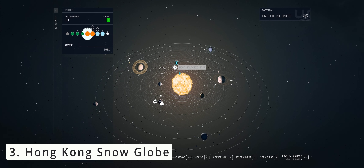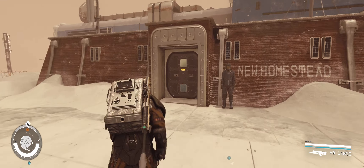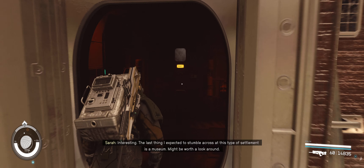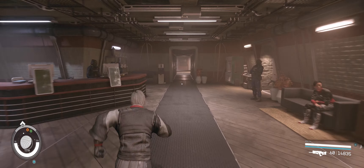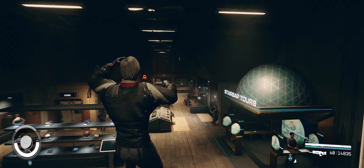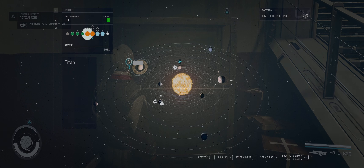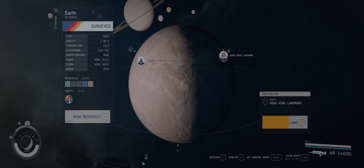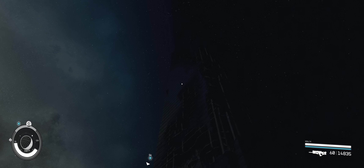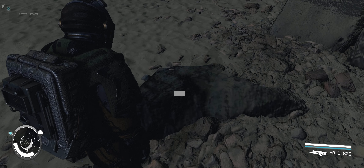Our third quest to collect the Hong Kong snow globe is initiated by reading Maurice Leon's Journal in New Homestead on Saturn's moon Titan in the Sol system. Upon landing, take the path as shown on screen. You will have to go straight and then downstairs to enter the door and reach the area with the museum, where the book will be located in a nearby metal shelf near the stairs. From Titan, head on over to Earth in the same star system to land on the Hong Kong landmark. Once you land, follow the quest marker to find your Hong Kong snow globe next to the dilapidated International Commerce Centre building.